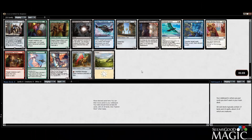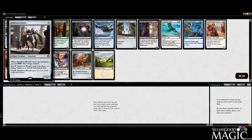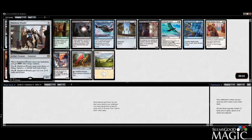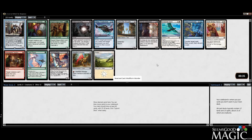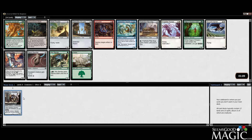Hey everybody, Alex from seemsgoodmagic.com here and we're doing another Kaladesh 6-2-2-2 draft. We've got Multiform Wanderer — this card is good. Please subscribe to the channel if you're not already subscribed, like the videos, thanks so much. We'll take the Multiform Wanderer. I've played against this a few times, it's a strong card, definitely can put people away. Edgecrafters are fine but Wanderer keeps us open and is just the best pick.